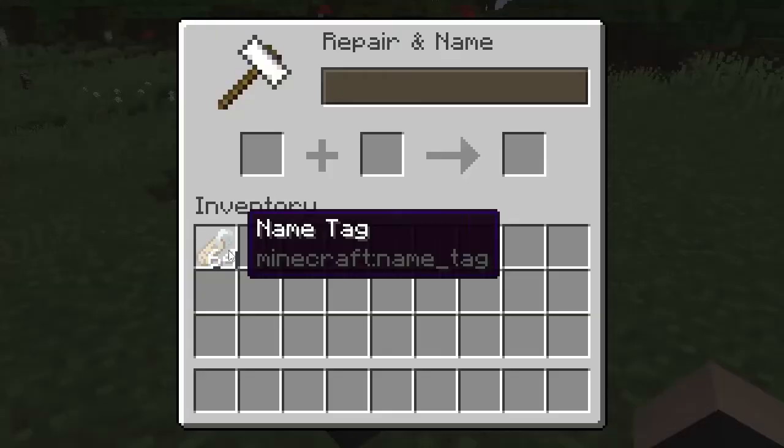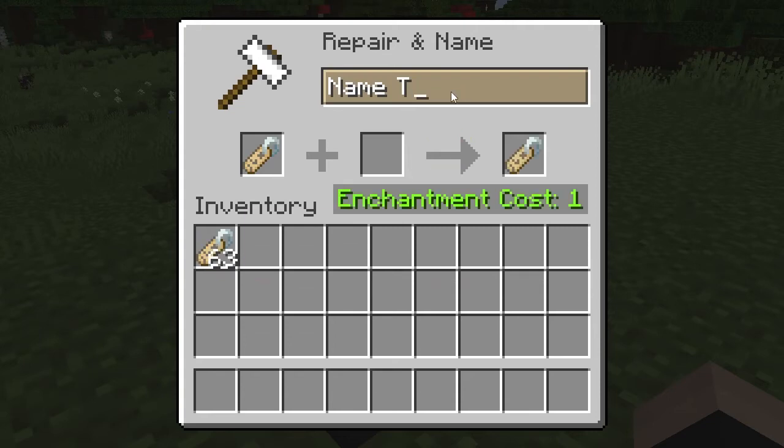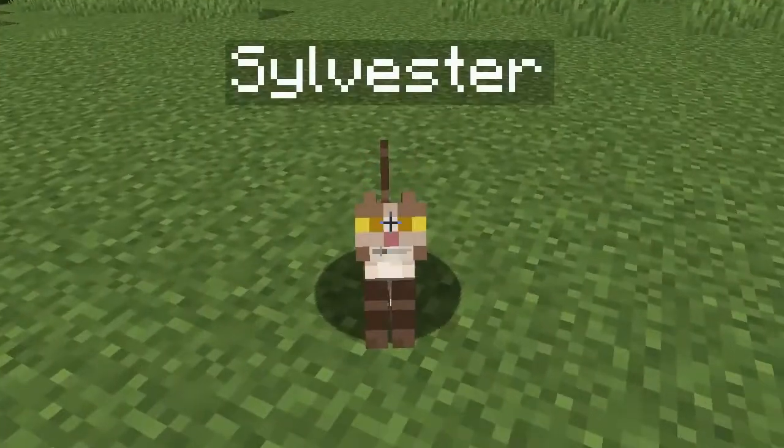The name tag can't be reused, so if you want to rename your pet you'll have to use a new name tag — from there it's pretty much the same process. Any mob, friend or foe, can be named with a name tag except for the ender dragon and players.